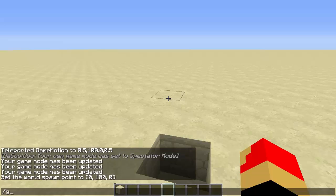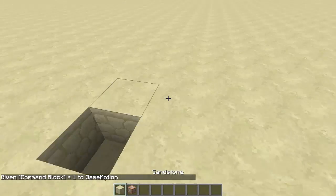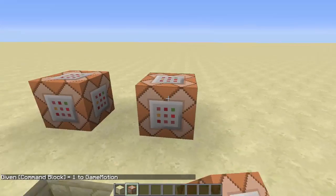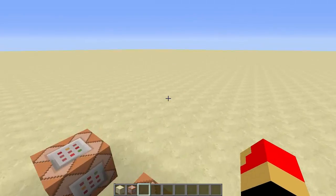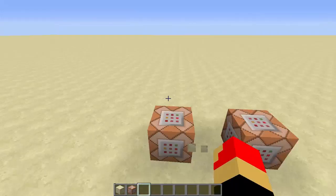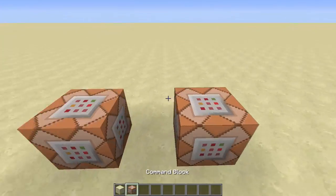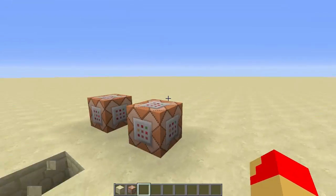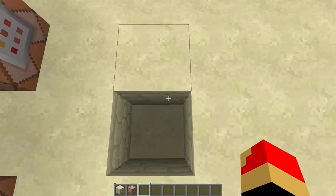So what you want to do is give yourself a command block: /give @p command_block. You'll want to make a clock and this will basically run a bunch of commands for when a player joins. In this tutorial we're going to sort out what happens to a player when they first join your server and where they get teleported. Because this is the world spawn, within about 25 blocks they will spawn within 25 blocks of this block here.